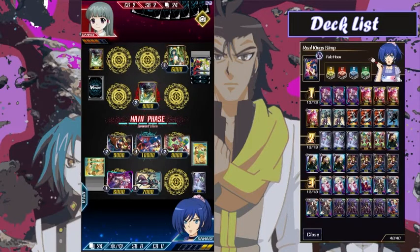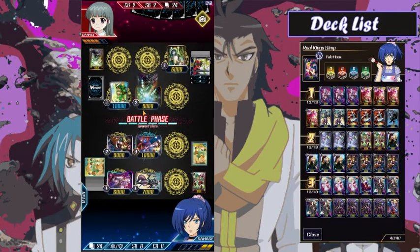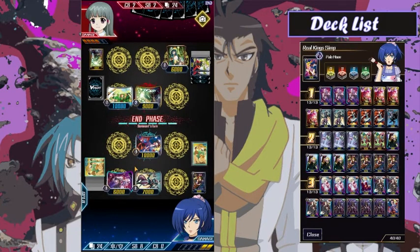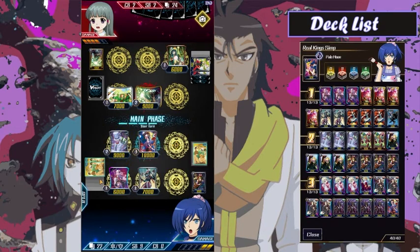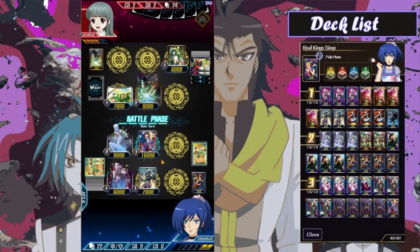They're gonna go ahead and go for Cecilia here. They did miss their ride, which is extremely positive for me — I'll be able to push more damage. But that probably means they have a ton of PGs. It's not gonna give me any counter blast at all — my opponent really giving me the short end of the stick. I do get a soul charger though. Finally I get a Purple Trapeze in the soul — that's a very ideal soul charge. I'm gonna go ahead and try to take game this time.